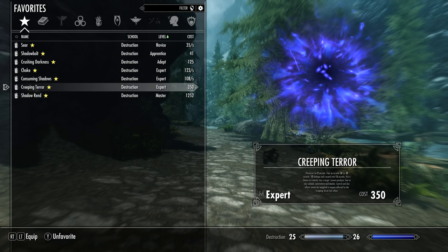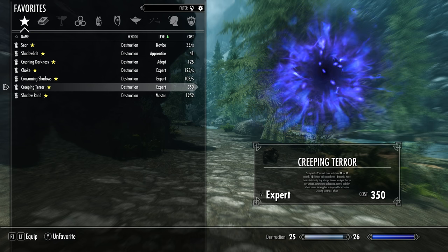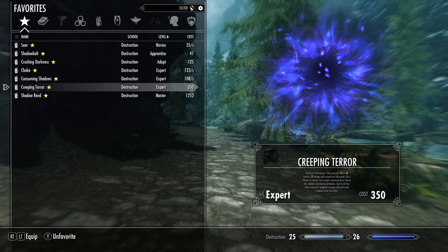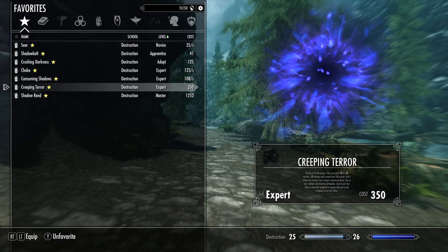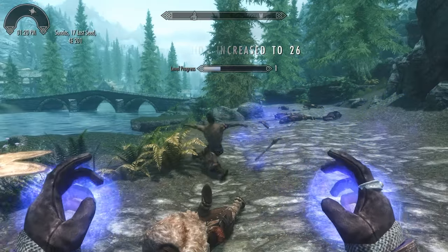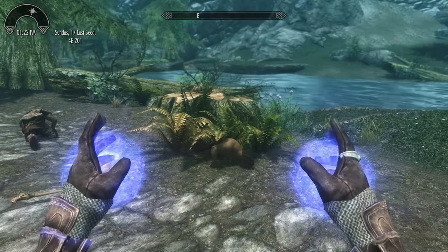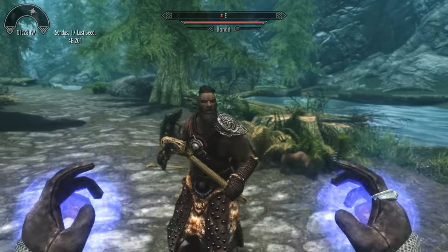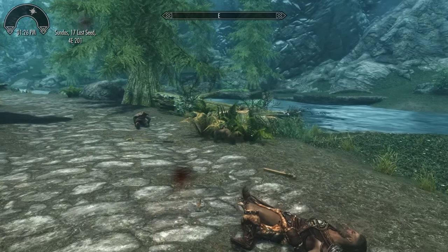Next up is Creeping Tear — this is your expert level spell. It paralyzes for two seconds, fears enemies up to level 18 for 10 seconds, does 12 points of damage over 15 seconds, and has a chance to instantly slay the target. It cannot paralyze, fear, or slay undead, automations, or dragons. Control and slay effects cannot be reapplied to targets already affected by Creeping Tear. So you still get the damage over time but you don't get any of the special effects on a second cast.